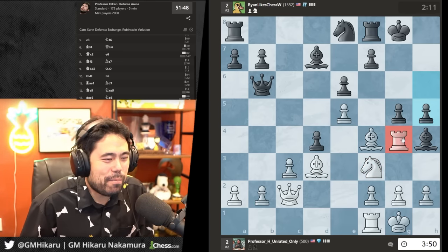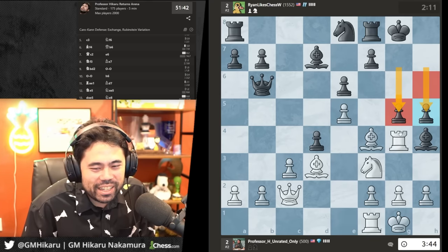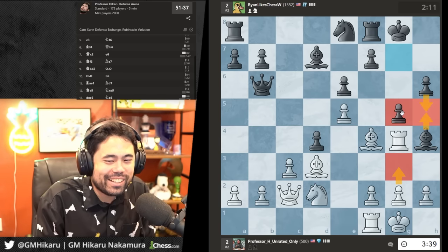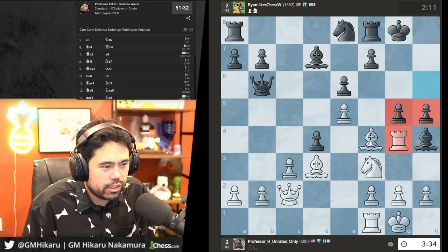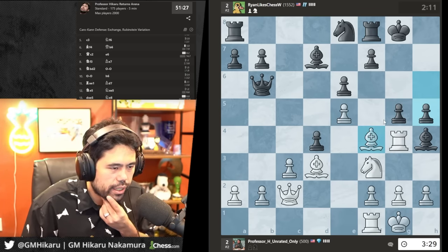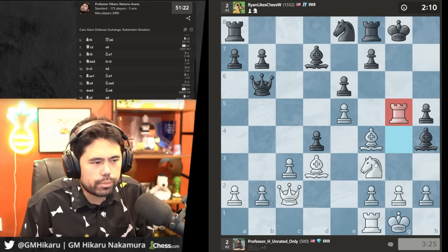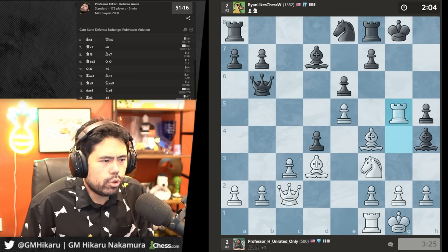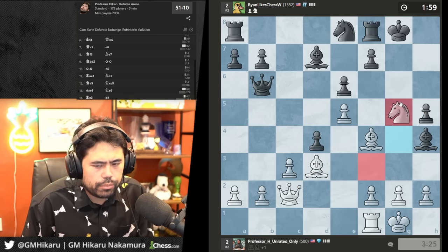My opponent is pushing pawns on the kingside. I could have played g3, but after g3 he plays h5 to trap my rook. Now he's pushing pieces in front of his kingside — there are a couple ways to win. I'm going to take with the rook, sack the rook with rook takes pawn; he takes, I take back with the knight. After that I can create a Fool's Mate, or I can also lift the queen over to the kingside immediately.